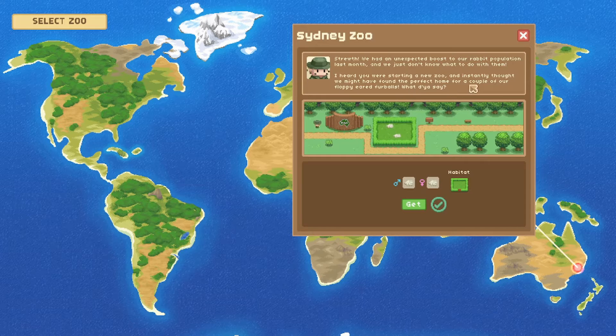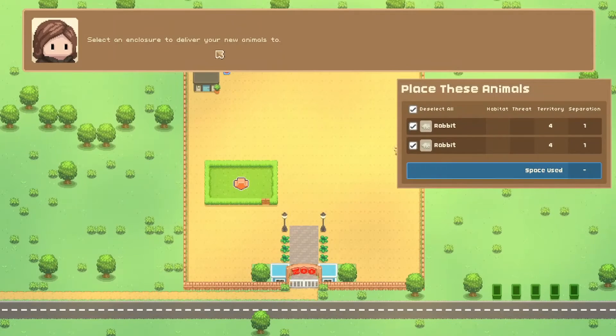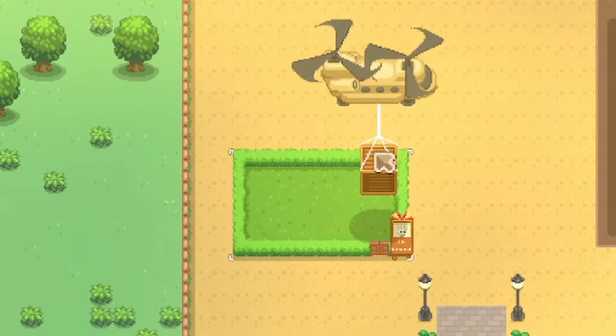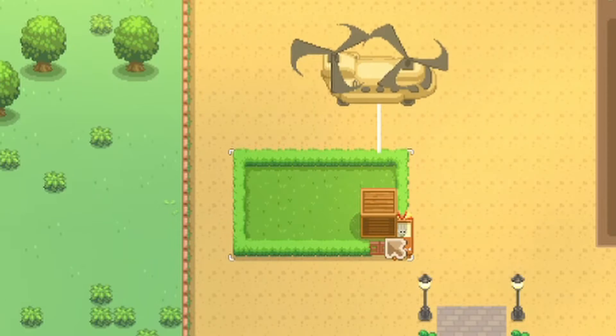Timbo says they had an unexpected boost to their rabbit population last month and they don't know what to do with them. He heard we were starting a new zoo and thought we might have found the perfect home for a couple of their floppy-eared friends. This guy is basically trying to shove two rabbits our way. Since we have our nice little enclosure built, I'm going to say yes — get a little boy one and a little female one.